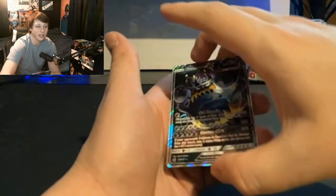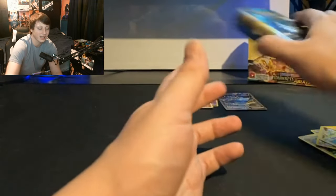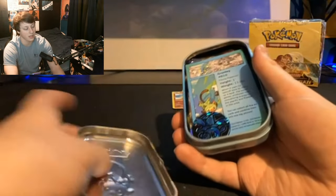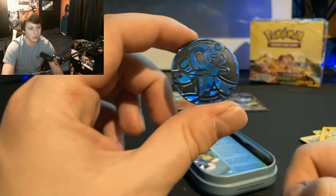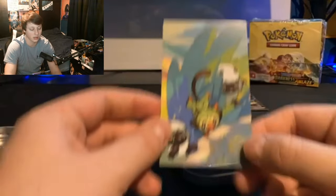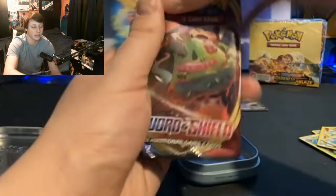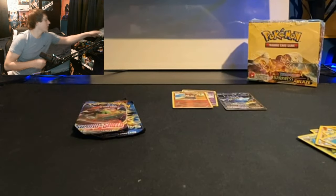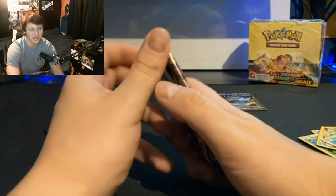That's okay because we still did good. I like that Guzzlord GX card, it looks cool. Now we got this Caller Pals tin — I think that's what it's called. This tin comes with the same thing: a coin — a Popplio coin — we get the artwork on the tin, and we get two packs: a Sword and Shield base set and Evolutions. On this channel we save the Evolutions for last because we are looking for that Charizard. Let's get into the Sword and Shield base set.